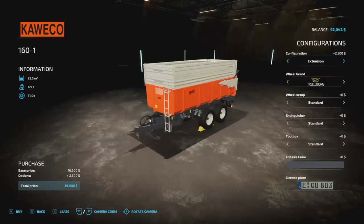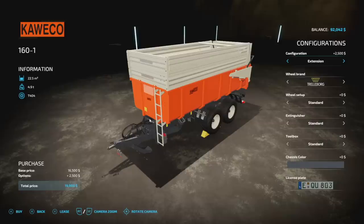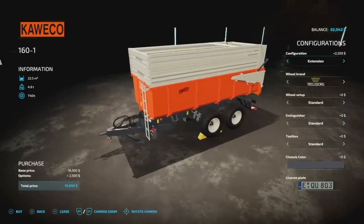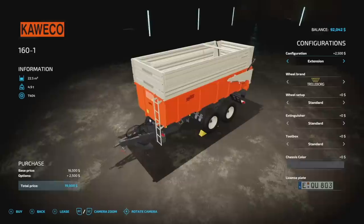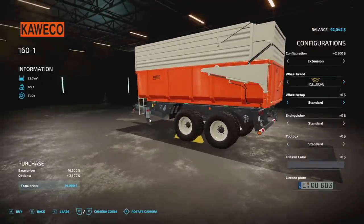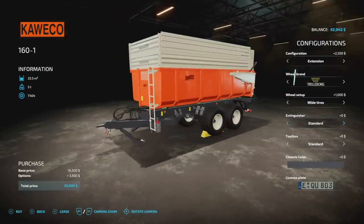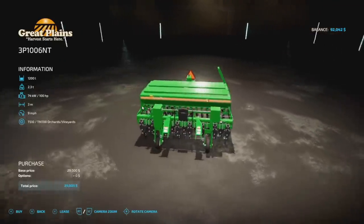Here's an interesting one — the Trailer Cueco 160-1. 22,500 liters, 4.9 tons, five slots on consoles. A great older Cueco-style trailer. Configuration options: extended version or regular at 12,600 liters. Wheel brands include Trelleborg, Michelin, BKT, and Vredestein with different wheel setups for each. Extinguisher options: left, right, both, or standard. Toolbox positioning options, and chassis color is changeable.